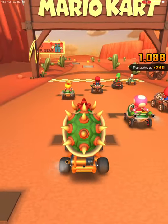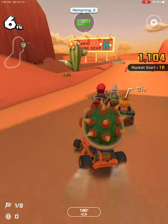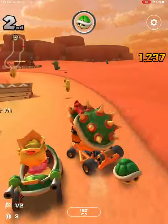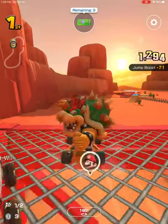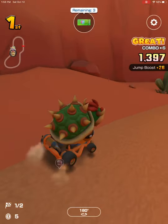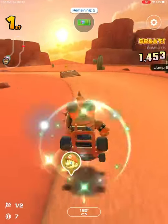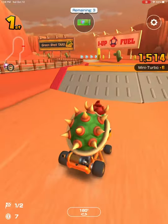So this first one here, for those who may not know, is basically Calamari Desert from the Nintendo 64, but now they've added a bunch of ramps to it — presumably to help out with getting points, and to kind of add some immersion. Tracks with ramps are a lot more fun; it just feels satisfying to perform tricks off the ramps, doing those jump boosts. You can get large amounts of combos, especially if you get the coins off the ramps, which is really nice.